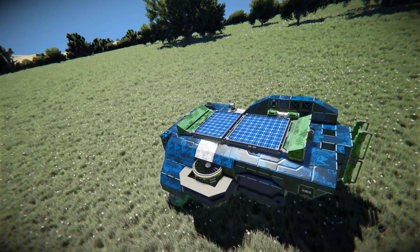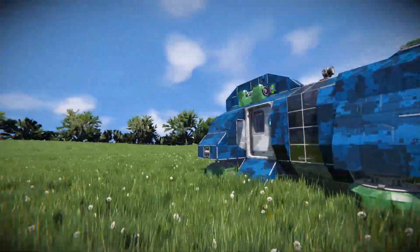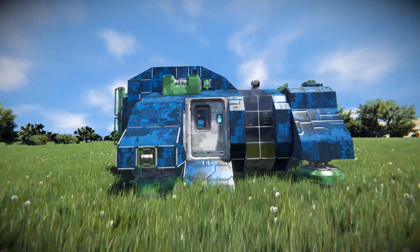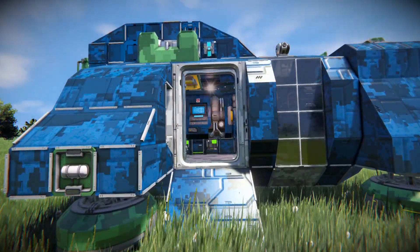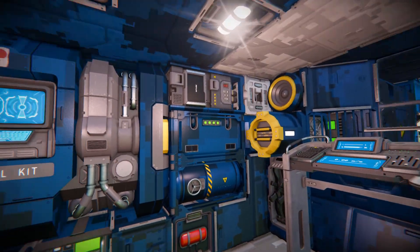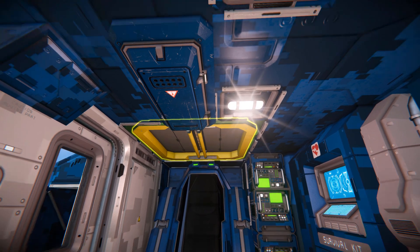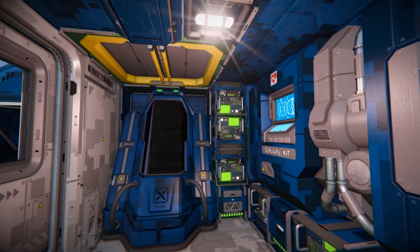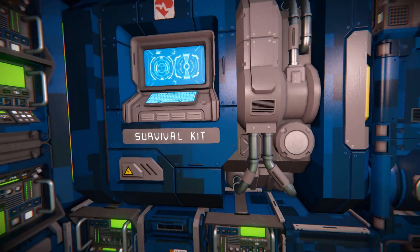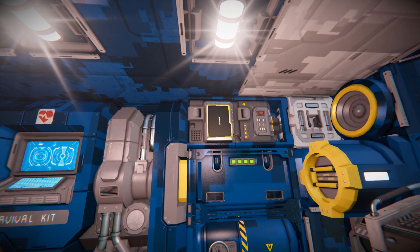Walking up to the doorway, it automatically opens as I approach. Crouching for a better look inside — towards the back we've got a cryopod. Right above in the ceiling is our O2/H2 generator, then an access panel for decoration, and a bunch of event controllers for a timer block at the bottom. Over to one side is your survival kit, and above that is a hydrogen tank, plus the custom weapon controller for our solar panel.